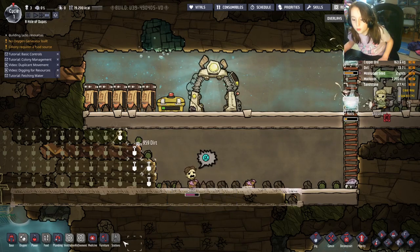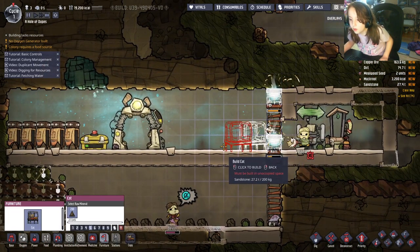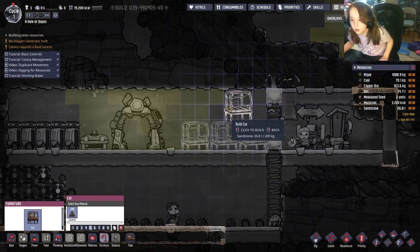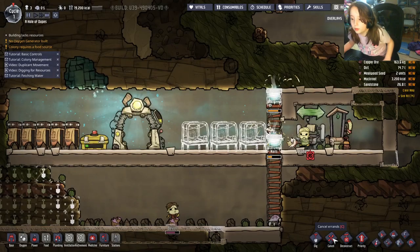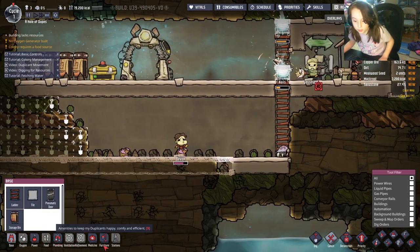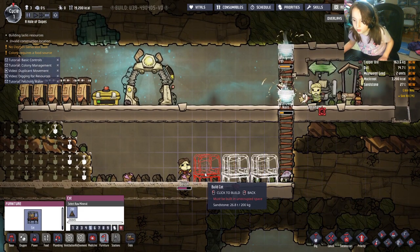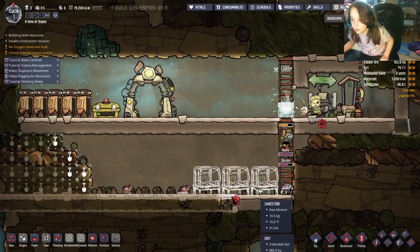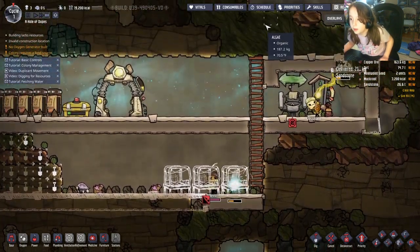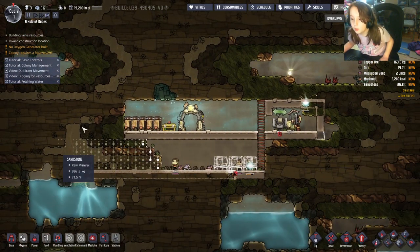We should create some furniture — place three cots. Be aware: if the light level is too high, they won't be able to sleep. We should always make cots because it helps with morale. This is all we need for now — this is the simple early-cycle setup.